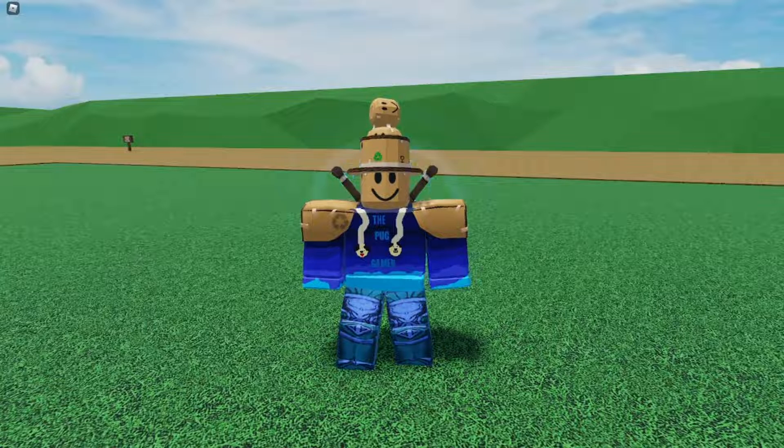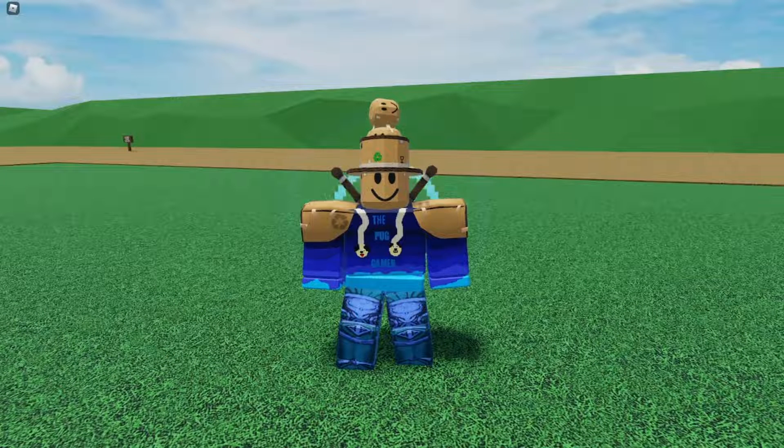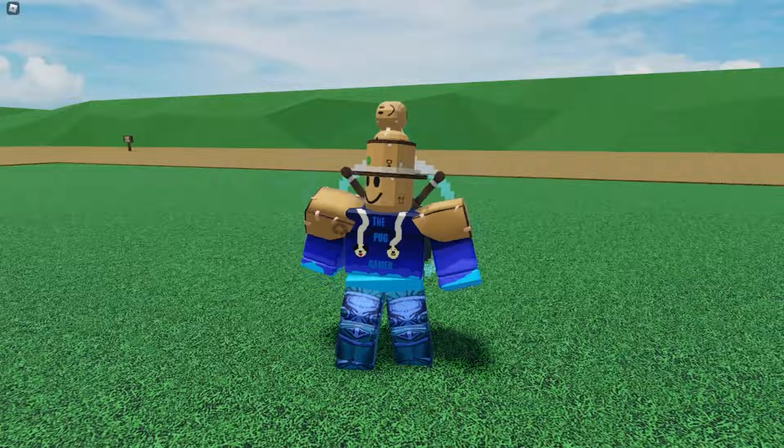Next. For this theme we have the savannah. That would kind of be like the Lion King, where there's that one big rock. You could have like a lion, antelope, some zebras, some elephants — just like roaming around.